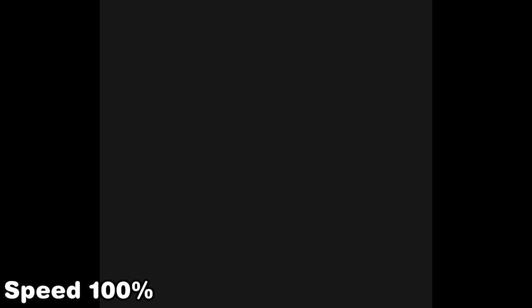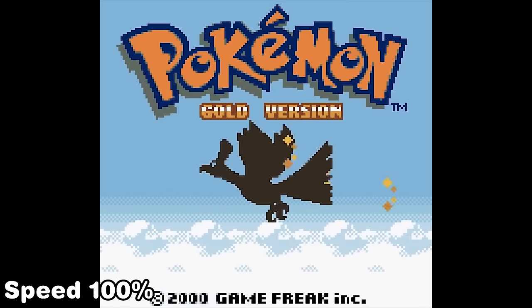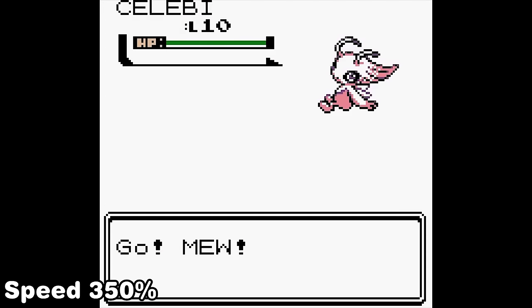Now that we have this explanation out of the way, what happens next is truly remarkable. First Ash gets warped straight to the hall of fame, but unfortunately the princess is in another castle. Then Pokemon Gold boots up, and after loading the save we're now playing Pokemon Crystal and run into an encounter with a shiny Celebi, battling it with a shiny Mew.